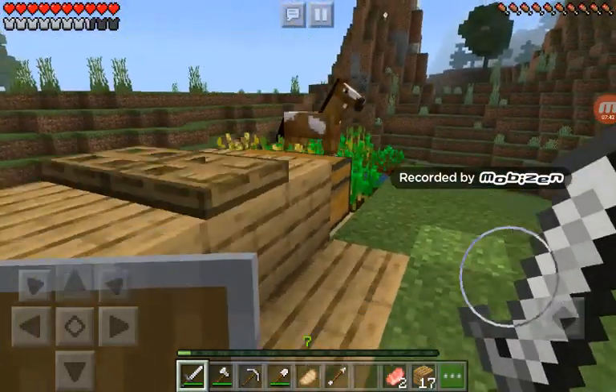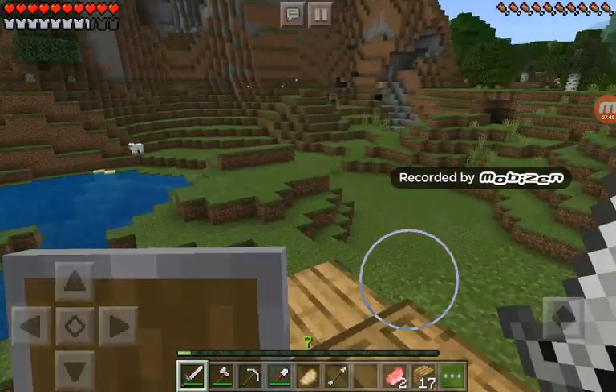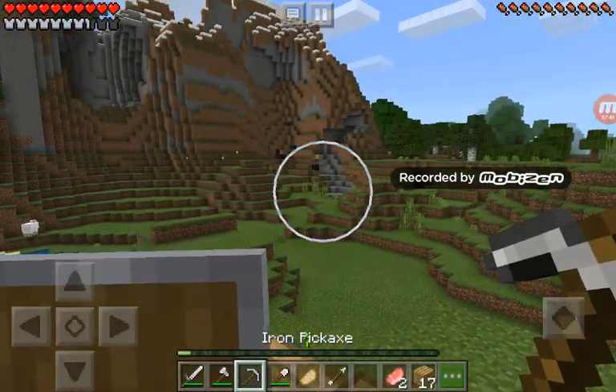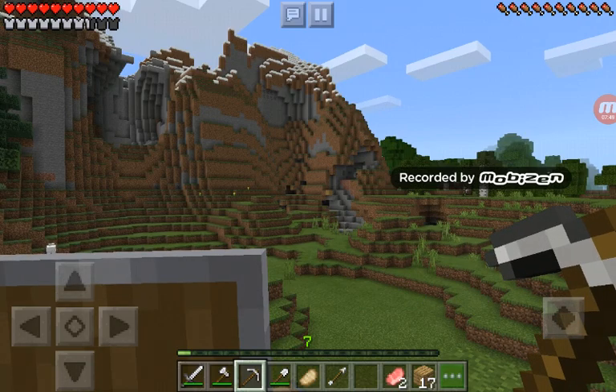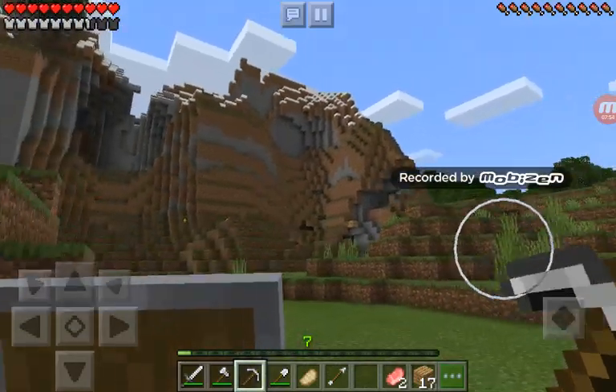It was easy — I just hit him once and he died. Okay, so what was I gonna do? I was gonna go to that place — I put a piece of wood to mark it because there are many caves in that direction.